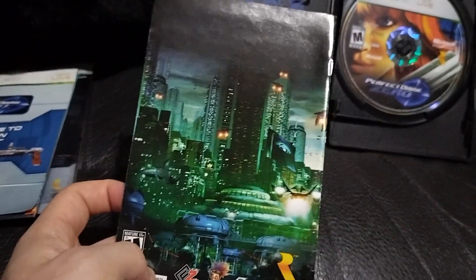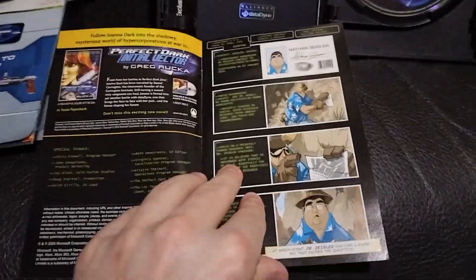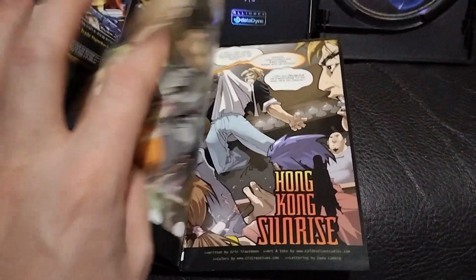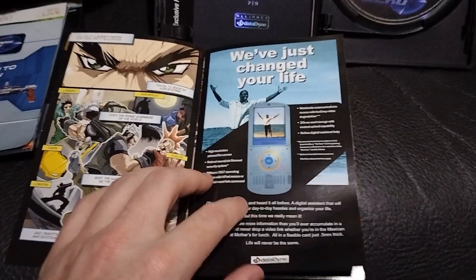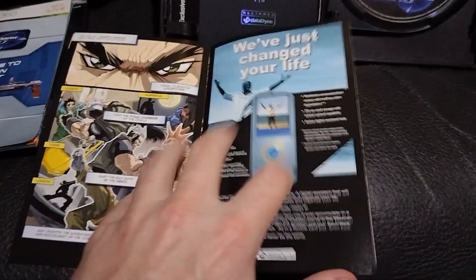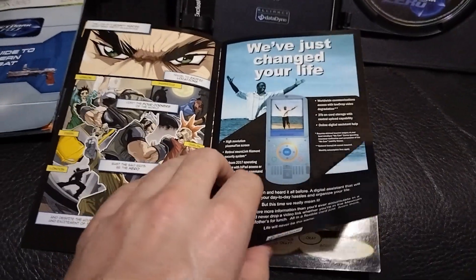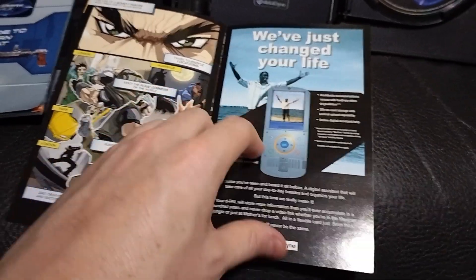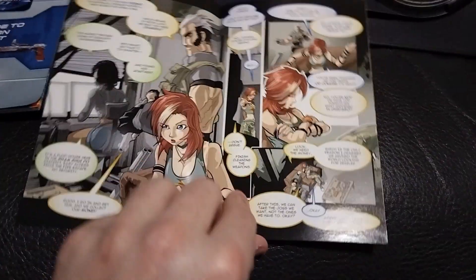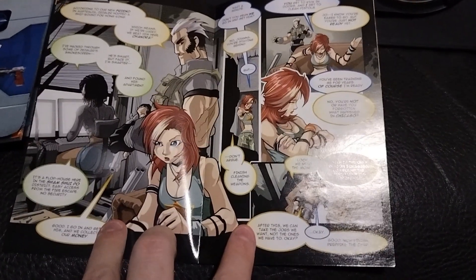I wish they would have put a poster in here or something, but the picture of Joanna looks really good. On the back it looks similar to the steelbook. And as you can see, it's a full-on comic book — it's got ads in it too. There was like a Nokia phone tie-in; this game had a big ad placement deal, which is another way to feel old.